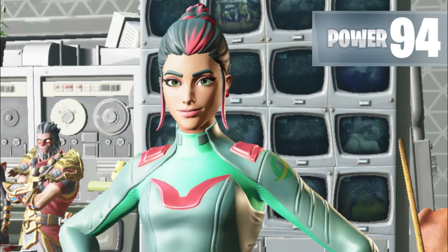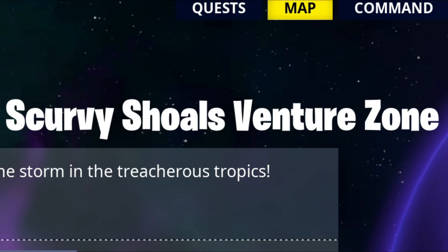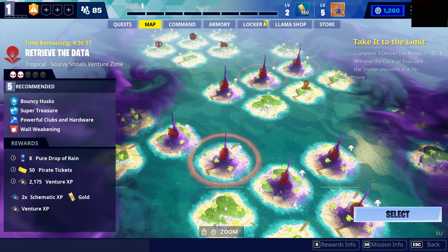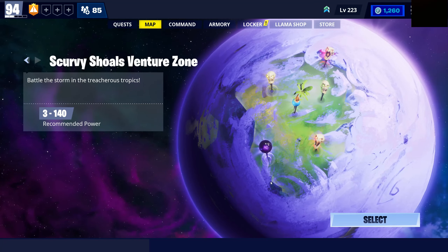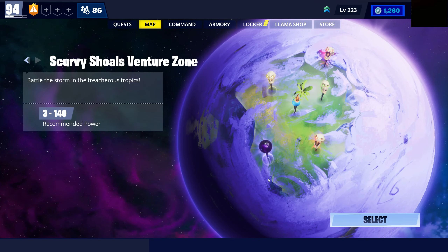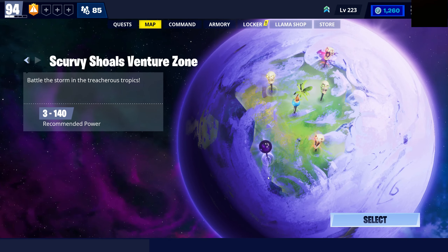The new Venture Season — the Scurvy Shields Venture Zone — is out. This is honestly a great opportunity for everyone, especially if you played from the past few weeks in the update where all of the SSDs could have accidentally got deleted if you entered them. You get a whole ton of rewards for free and you should receive your Birthday Llama sometime around now, which is honestly great. I already got mine.